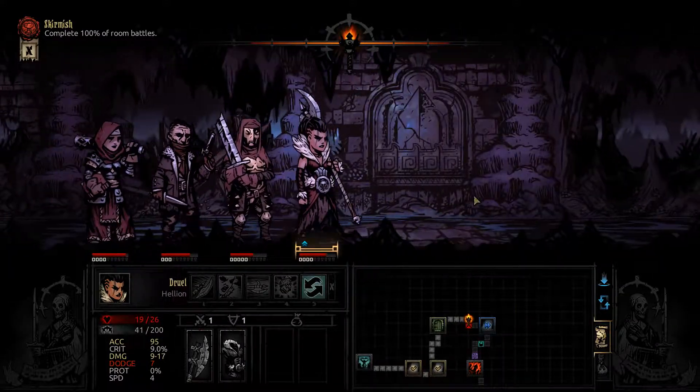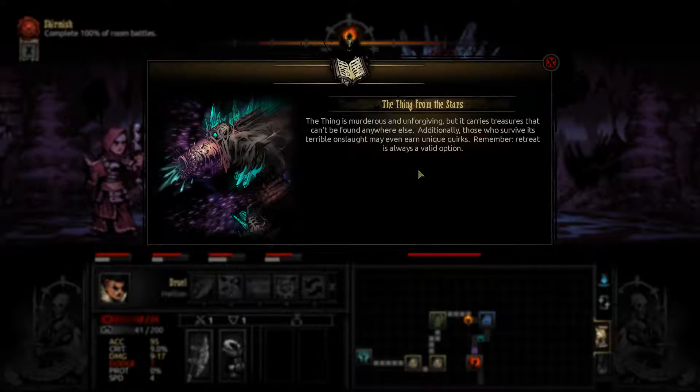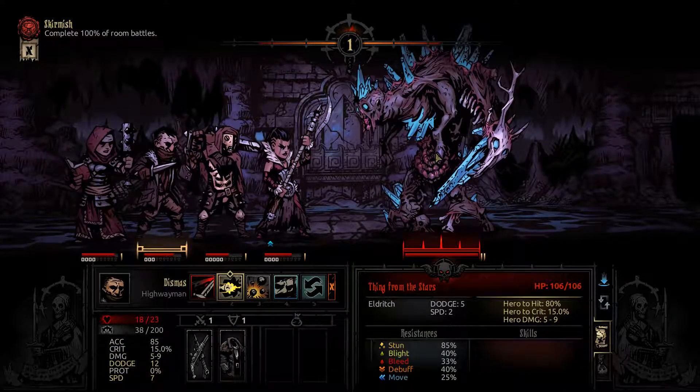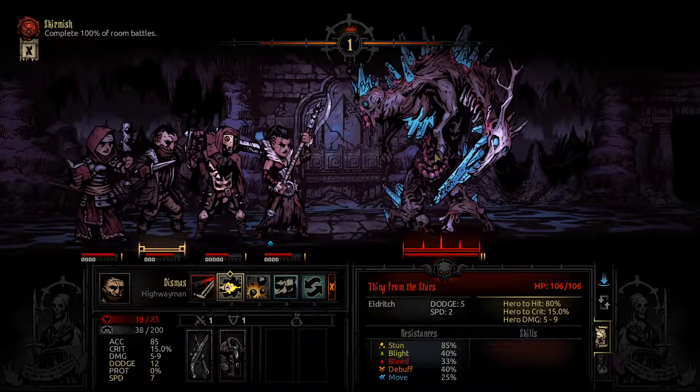I'm not sure — there's another battle right here. What the hell is this? A Thing from the Stars. 'The Thing is murderous and unforgiving but it carries treasure that can't be found anywhere else. Additionally, those who survive this terrible onslaught may even earn unique quirks. Remember, retreat is always a valid option.' My god, what the hell is this thing? Look at its health — 106!